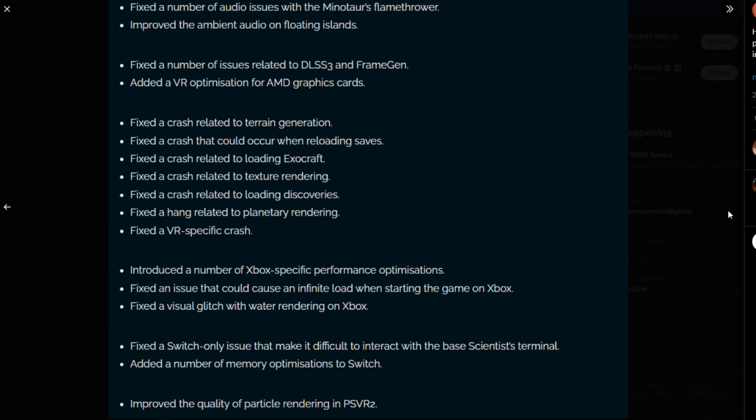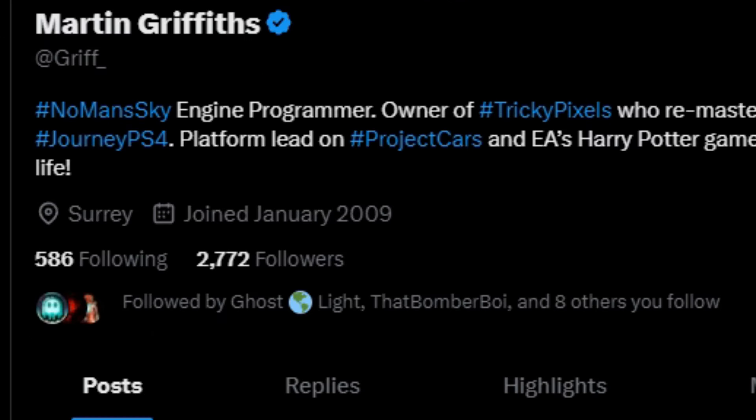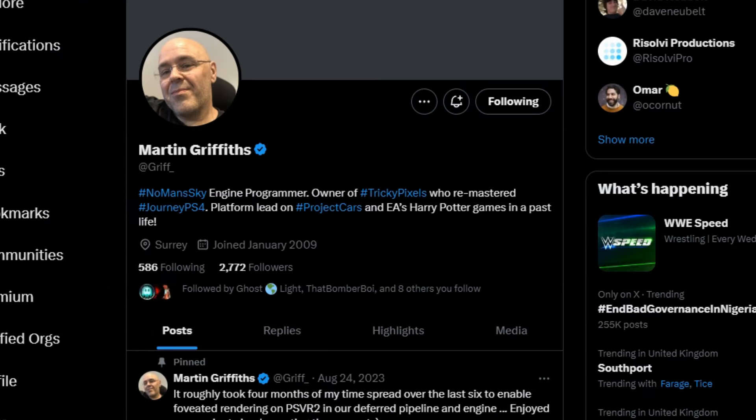In relation to the hot fix post by Sean Murray, I want to talk about this chap called Martin. Martin is an engine programmer for Hello Games and works on No Man's Sky — and no doubt is also working on Light No Fire as well. He likes to post sometimes about updates and the work that he's personally put into them.